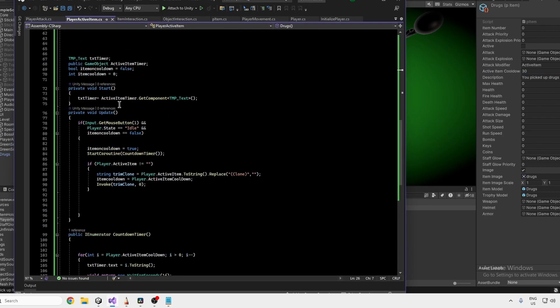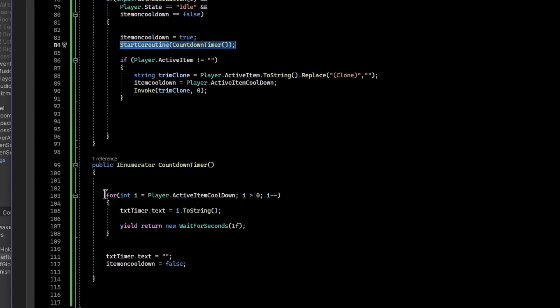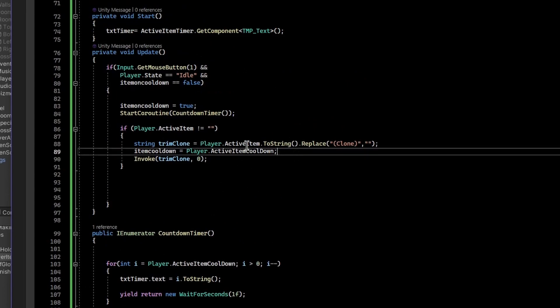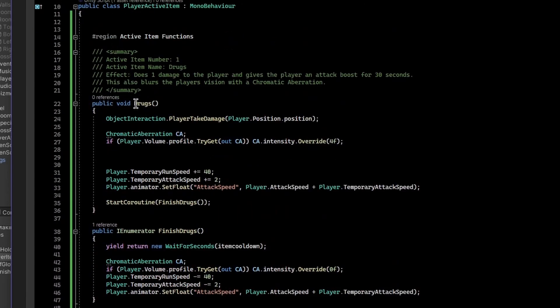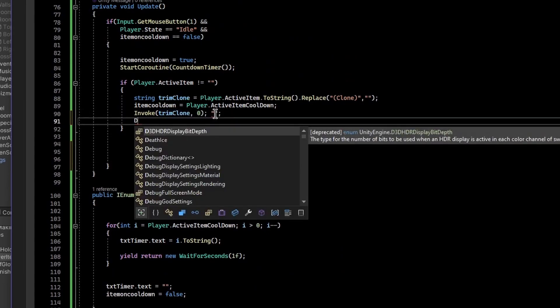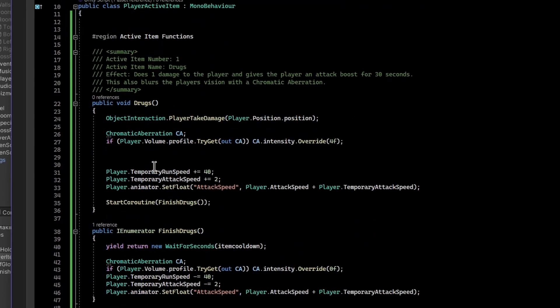The player active item script handles right-click (mouse button 1): if the state is idle and the item is not on cooldown, it starts the countdown timer — which updates the text in the top-left corner — then invokes the item's name. When you spawn an object, Unity appends 'Clone' to the name, so I strip that out, then invoke the method matching the item name. Since the object is named 'Drugs', it invokes the 'Drugs' method.